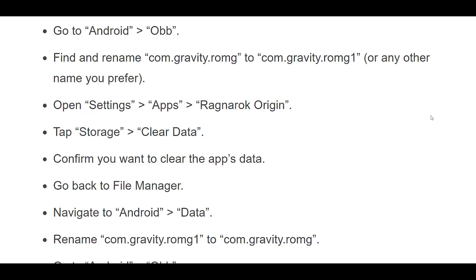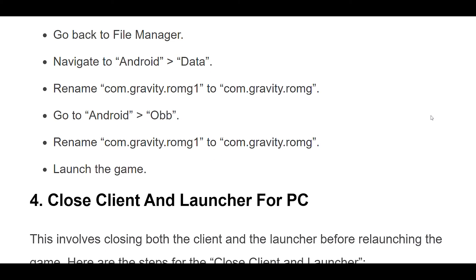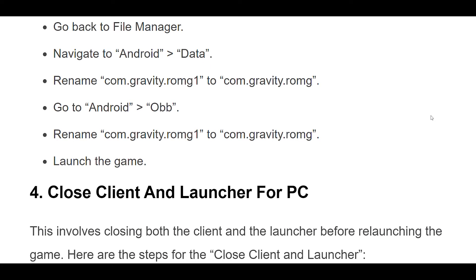Open Settings, go to Apps, then Ragnarok Origin, tap Storage, and select Clear Data. Confirm you want to clear the app's data. Go back to File Manager, navigate to Android Data, and rename comgravity.rong1 back to comgravity.rong. Then go to Android OBB and rename comgravity.rong1 back to comgravity.rong. Launch the game.